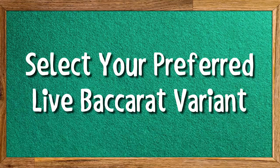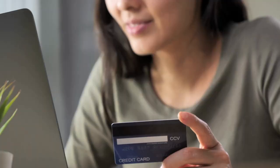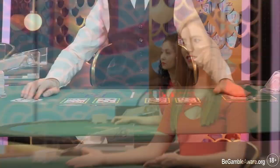Select your preferred Live Baccarat variant. There are multiple Live Baccarat variants online and every player has their favorite. Once you set up a casino account and you have already made a deposit, it's time for you to choose your preferred variant of the game and start playing. Join a table and place your bet. After selecting your desired Live Baccarat variation, all you have to do is join one of the tables and place a bet. Determine your bet size, select a chip, bet on the player, the banker, or the tie, and the dealer will then deal the cards and reveal the outcome.